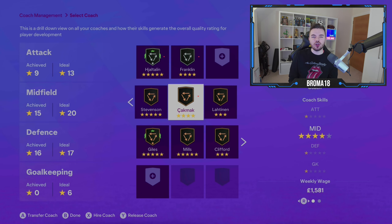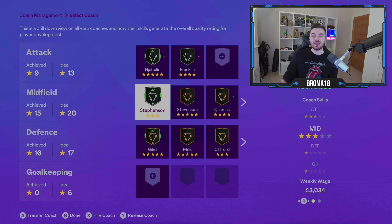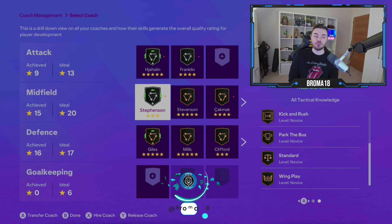The drawback of using custom is that your coaches don't develop. As you can see, I've got a whole range of coaches at different star ratings. The idea of getting coaches to develop is that they improve their star ratings and their ability to mould into that tactical vision. For example, this coach Henry Stevenson's knowledge of Tiki Taka is expert, but if you wanted park the bus he's a novice. However, the fact that you're using custom means he isn't going to develop — he'll just remain at that level.